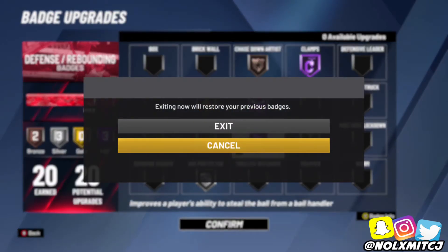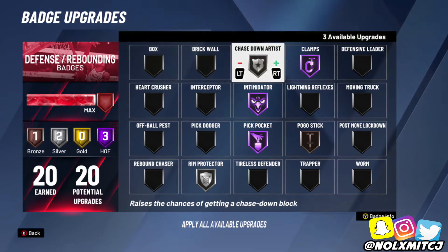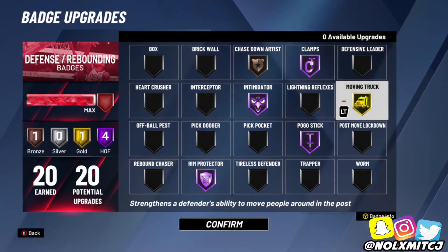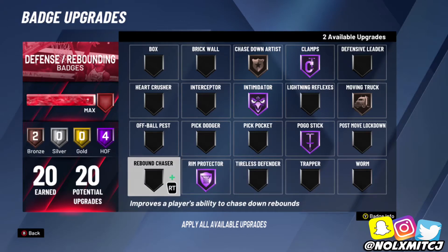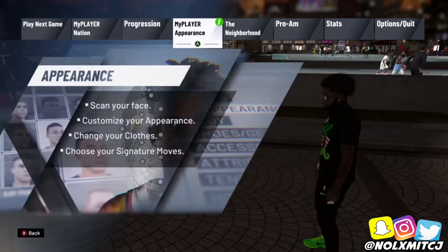We're gonna go into the 1v1 and center badge setup, because this build can play center — your squad has a point guard and a shooting guard so you don't need two point guards. For center position, Hall of Fame Pogo, Rim Protector, and Intimidator is gonna be enough. And if you're switching with the guard, you want Clamp so you don't get blown by.